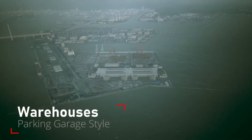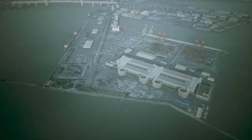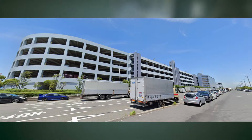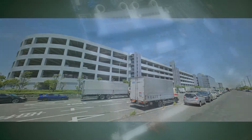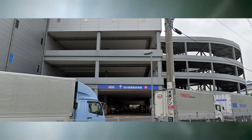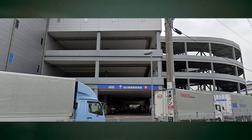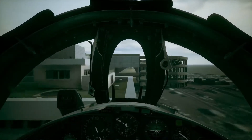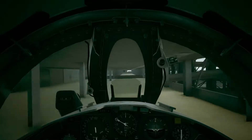Next up are the large warehouses that resemble parking garages. They have the outward appearance of parking garages, but in real-life Yokohama they appear to be a collection and drop-off point for freight trucks. In game, these structures have three different levels that you can fly through, and it is a pretty tight fit. In fact, when you watch me fly through one of them, you'll see the tail of the F-104 just casually clip through the roof. No big deal.